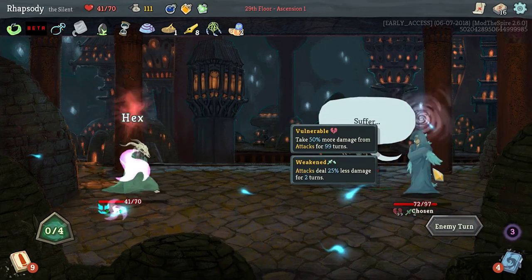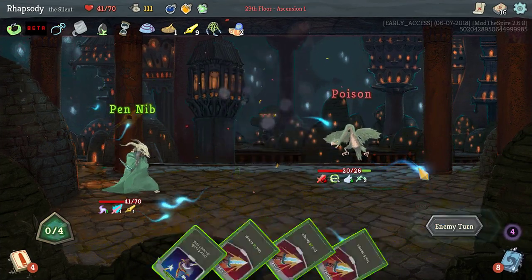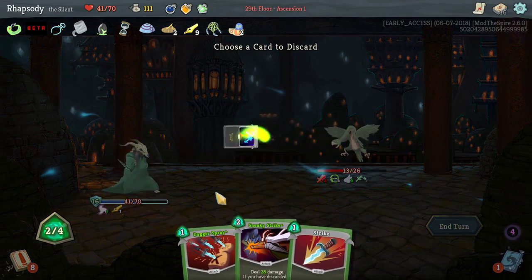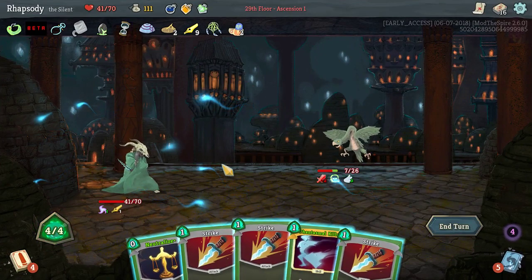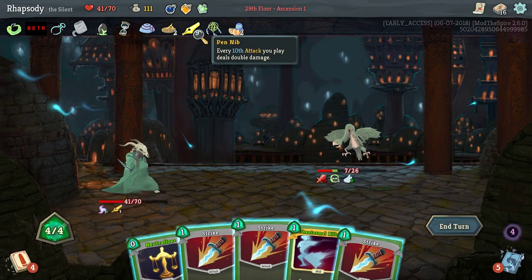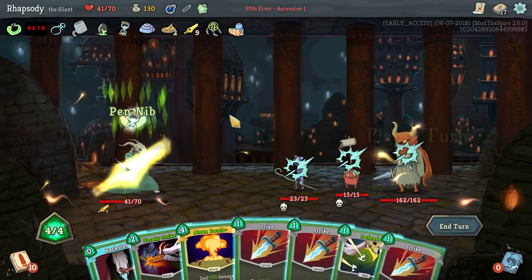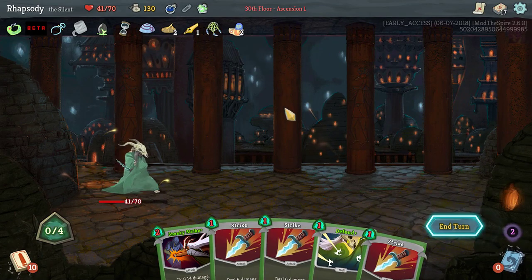I weakened the backline just in case they attack. The frontline attacks with zero; the backline hexes me. The hex is: whenever you play a non-attack card, shuffle one Dazed into your draw pile. I'm actually incentivized here to not attack. I didn't want to use any attack cards there because I want to have my Pen Nib for the first turn of the next fight — it might just insta-kill an enemy. I'll Atom Bomb the backline and then Backstab. This is why I held onto my Pen Nib charge — it enabled the Atom Bomb to be a kill.